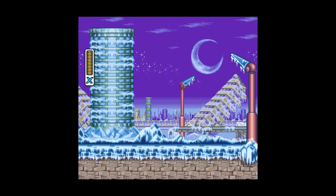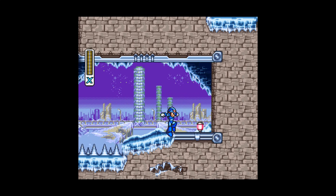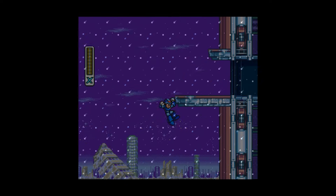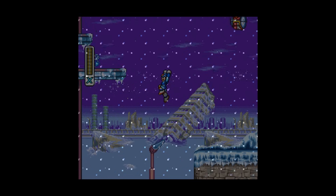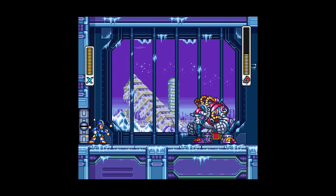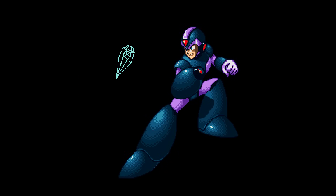Bringing us to where the most popular weakness order begins, Blizzard Buffalo's stage. With Tornado Fang, you can shatter the blocks protecting the first heart tank, which increase X's health by two units each. Right at the end of the level, you can leap from this platform here to find the first Doctor Light capsule, the foot parts which allow you to dash horizontally and vertically — definitely a top tier foot part in this series. From here, backtrack to where this outside area begins and use the foot parts to make the jump to get the sub tank, and defeat Buffalo by exploiting his AI. His weapon, Frost Shield, is a must have.